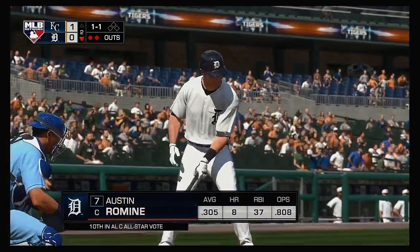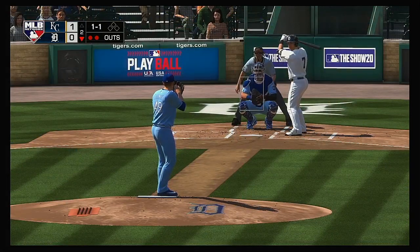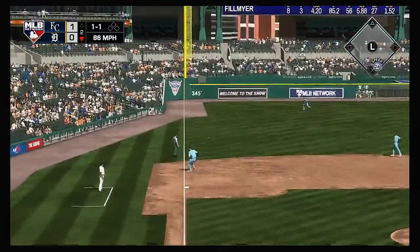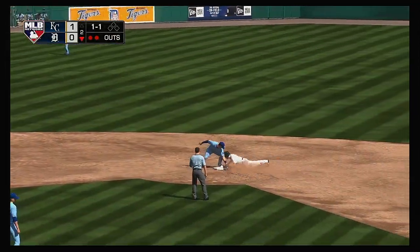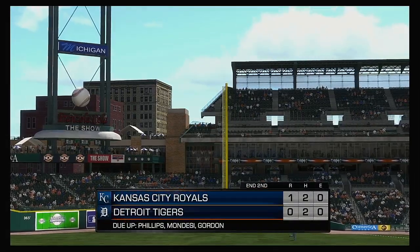Coming to the plate, Austin Romine. He's carrying a batting average of just over .300 — clearly he's been a productive player with the bat in his hands so far. And there's a line drive — base hit to left field. Throw into second. The tag, and they'll get him at second. And with that, the side is retired.